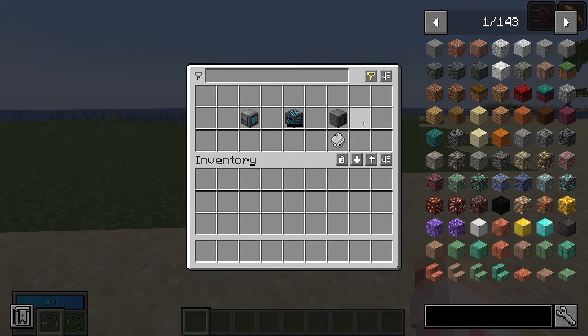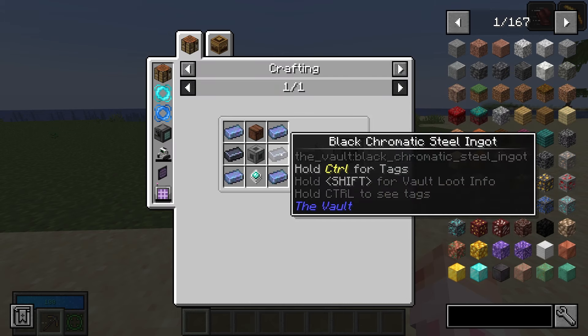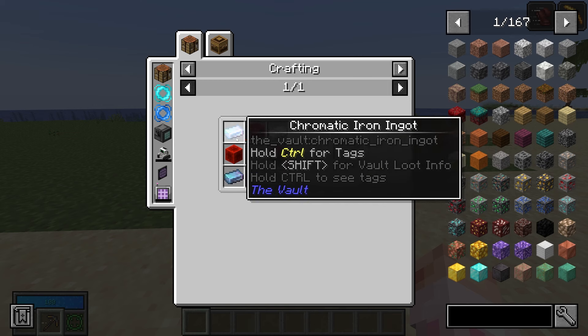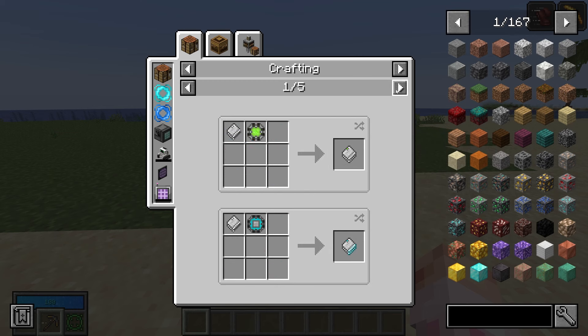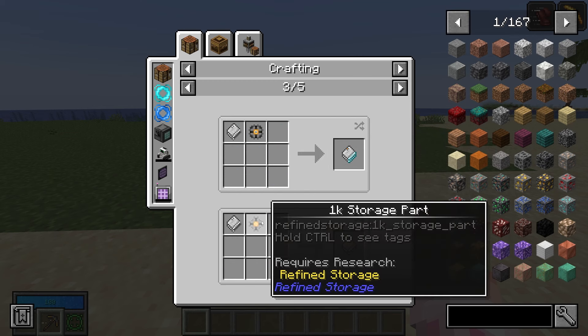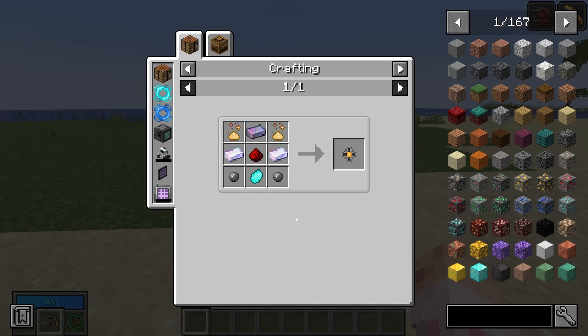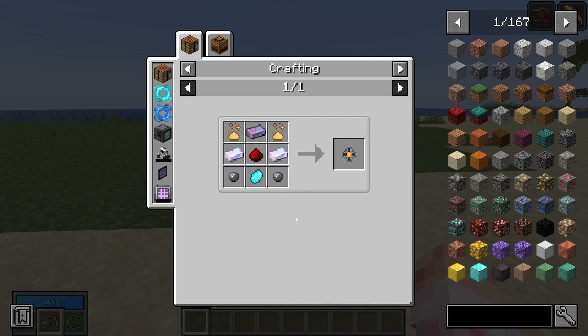You're going to need a grid if you want to view your items, which does cost a pog, but otherwise it's a pretty decently cheap craft. You're also going to need a disk drive, which requires some black chromatic steel and another machine casing. And you're going to need a storage disk — here is a 1k storage disk, which is a storage housing crafted with a 1k storage part. Slap them all together and you'll have a Refined Storage system.